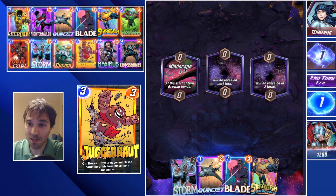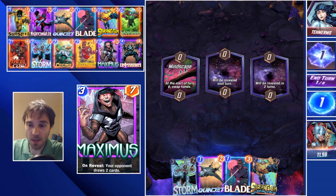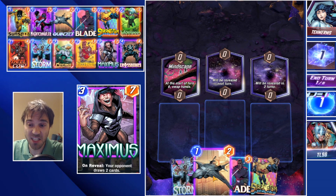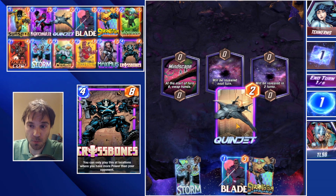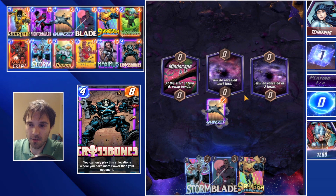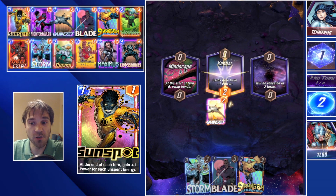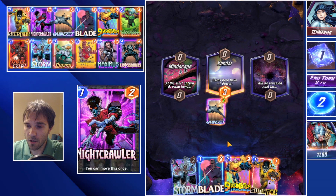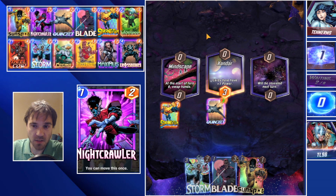Game two: for our first location we do get Mindscape, which is the goal — that is what we are wanting to do. We just want to have priority going into turn three, then ideally draw into Cosmo. The first step is having initiative, so we drop Quinjet into the unknown location, and we also drop Strong Guy into Mindscape this turn for the same reason — we want to be winning by enough to have initiative.